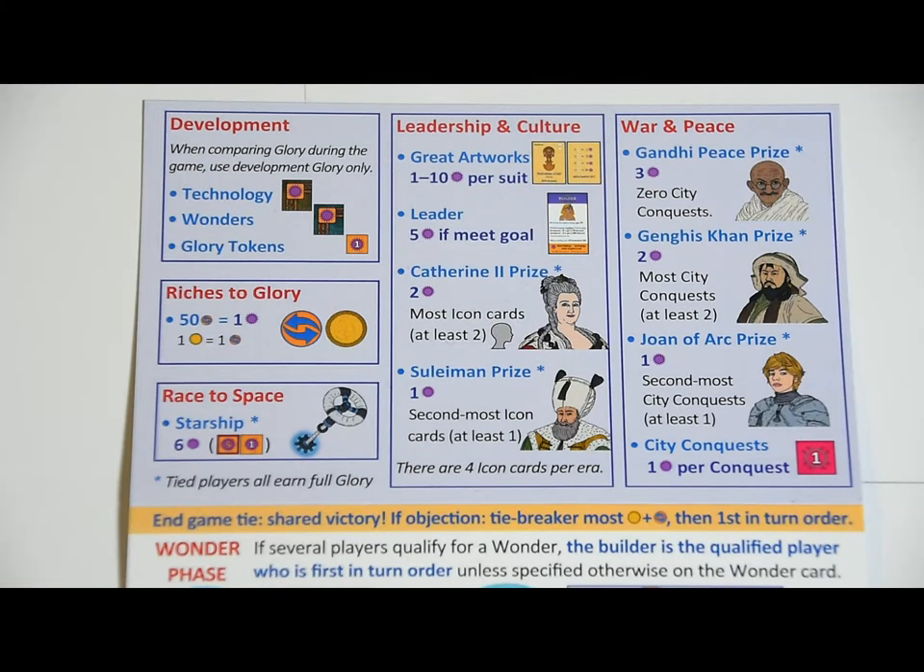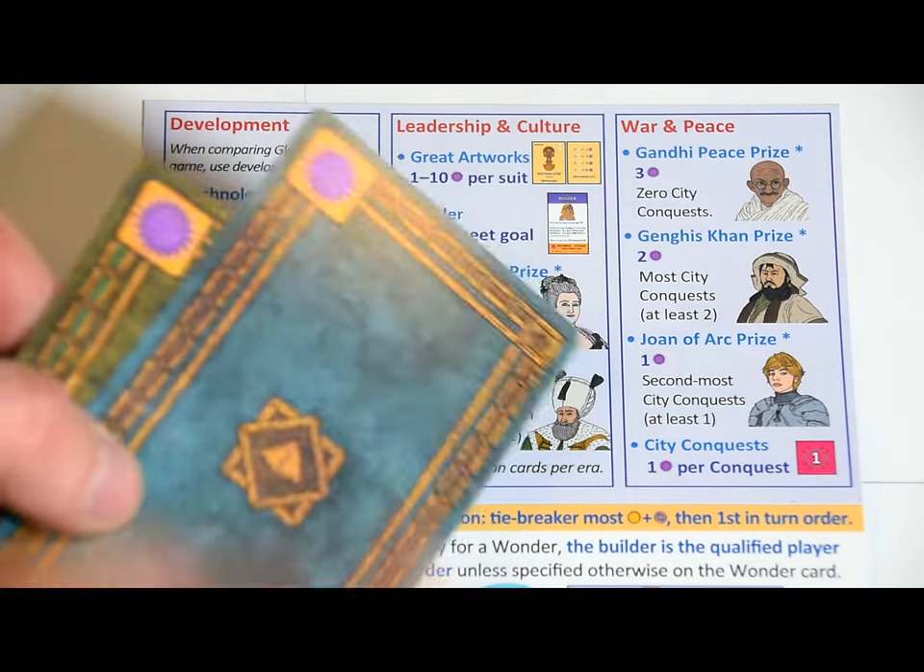The game ends whenever the players want it to end. I recommend playing at least one full era, which should be about three hours. The game will always end once at least one starship is bought, but only once all the players have completed all of their purchases. Once you're done, players simply add up the glory and a winner is declared. Use the back of the purchase sheet to help you, as well as the back of the technology and wonder cards. Don't forget leader goals and the five different prizes.